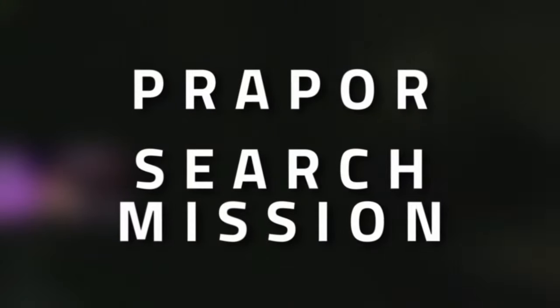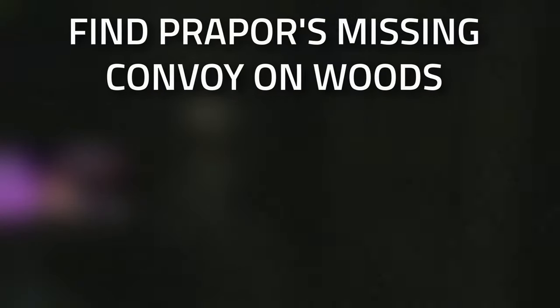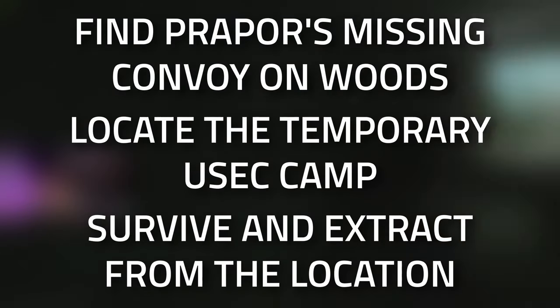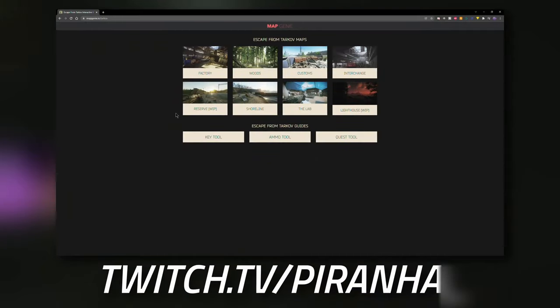Hey guys, welcome to a Prepper task guide search mission. For this task we need to find Prepper's missing convoy on Woods, as well as locate the temporary USEC camp, and we need to survive and extract from Woods. Don't forget to leave a like on this video if you find this guide useful.